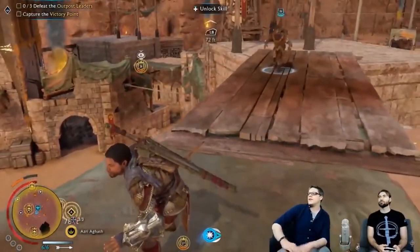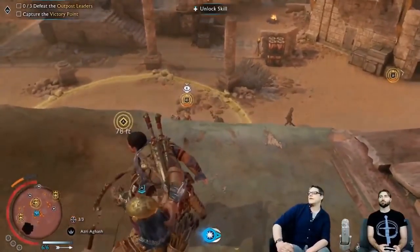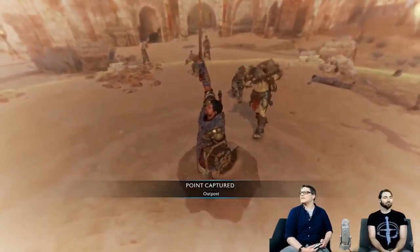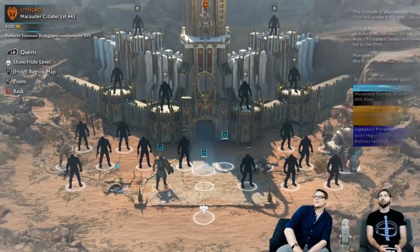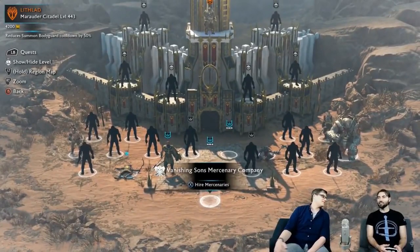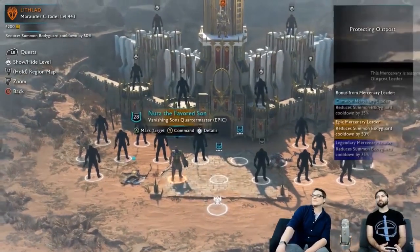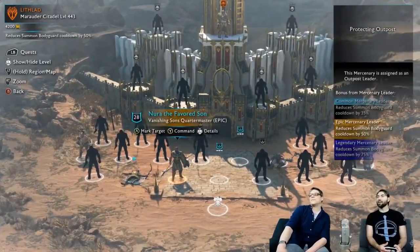How do we capture outposts? It's different than in Shadow of Mordor. You have to kill the outpost leader of course, but besides that you capture a point like in a fortress siege. Capturing the outposts allows you to place a mercenary of your choice, and they will act as your assault leaders for when you finally do a fortress siege. You will have to take out all the outposts before attacking the fortress. Make sure to keep an eye on your outposts though, because they can be recaptured by Sauron.